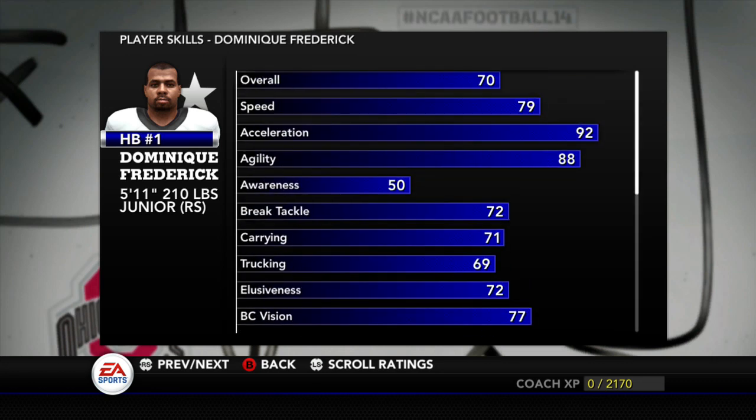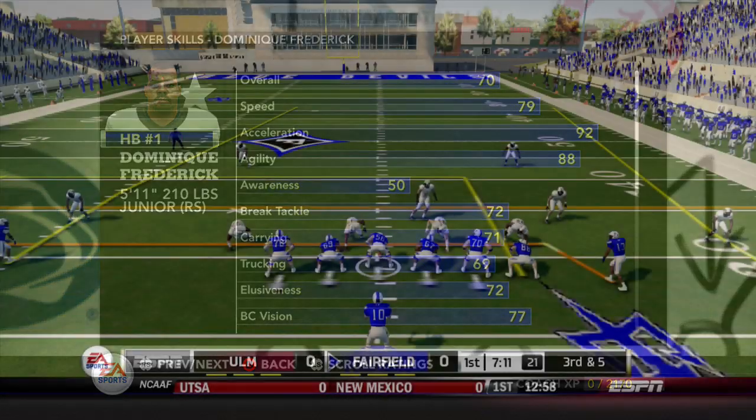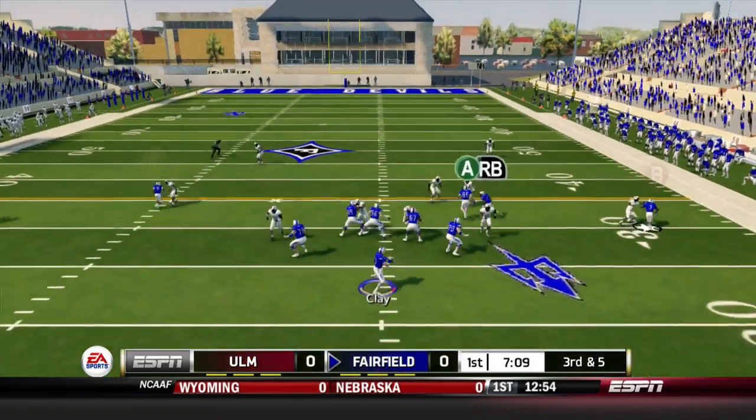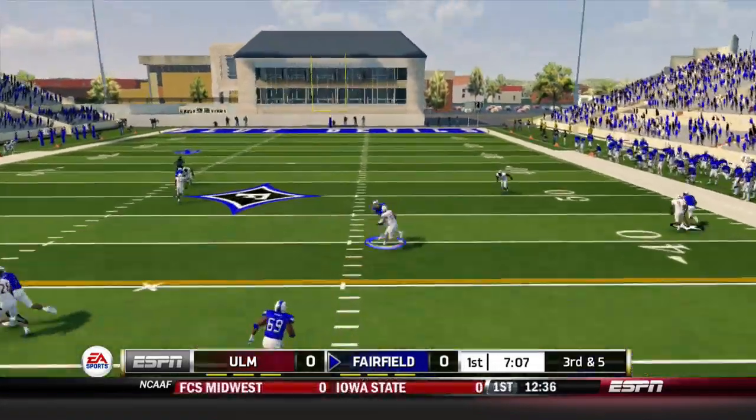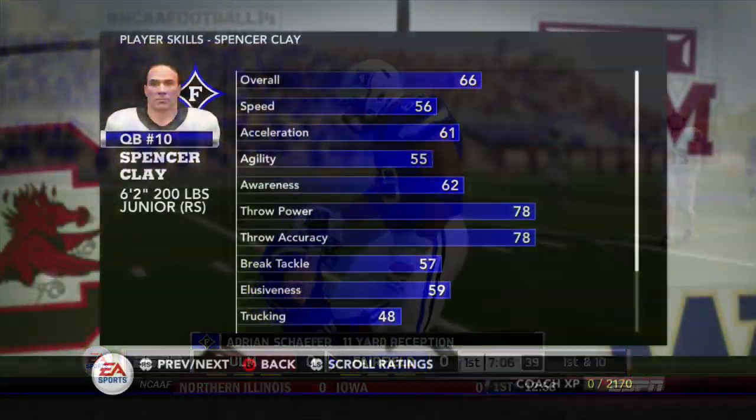Dominique Frederick is not the fastest guy but does have some good quickness. He's more of a one-cut runner and has good ball-carry vision. On third down and five, it is caught by Adrian Schaefer, the senior tight end.